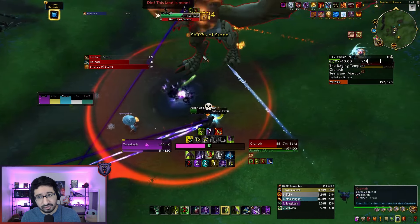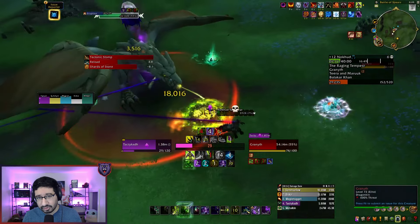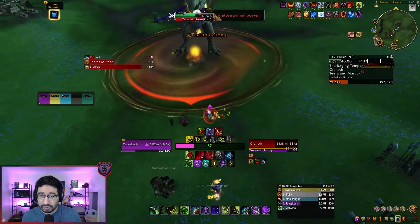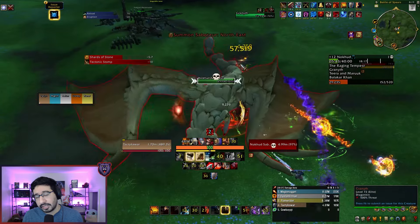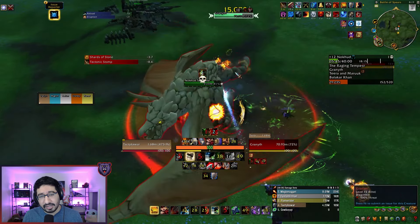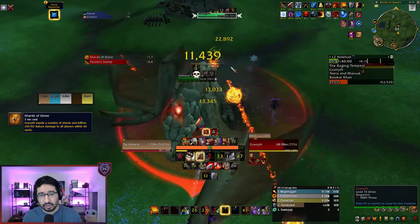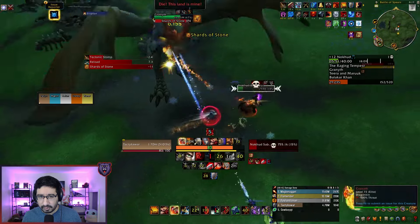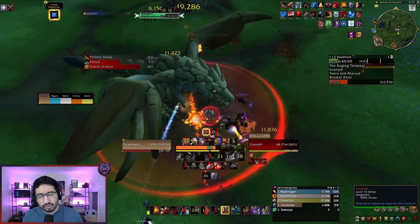Alternatively, if you have long-term CC like Polymorph or Imprison, you can keep these mobs CC'd indefinitely, which can save you some damage. Looking at the boss itself, the scary hit is Shards of Stone — you'll likely need a defensive on higher Tyrannical keys, but being full health should be enough at mid-key levels. There's also a Tectonic Stomp AoE you want to make sure you are out of.